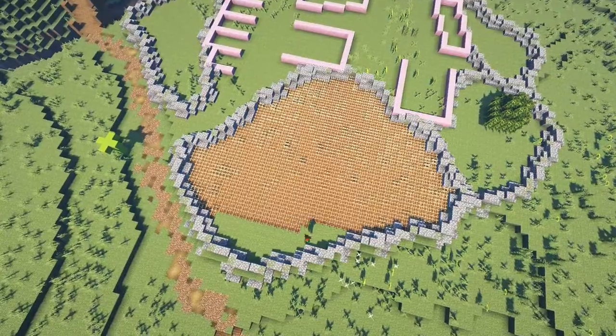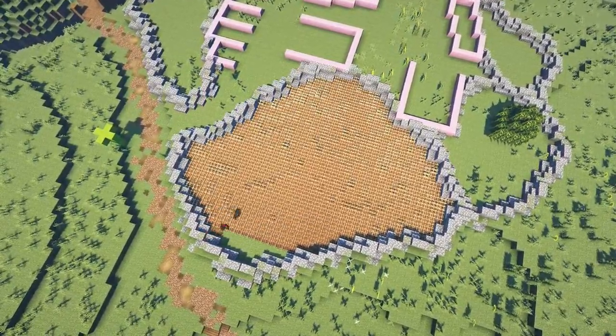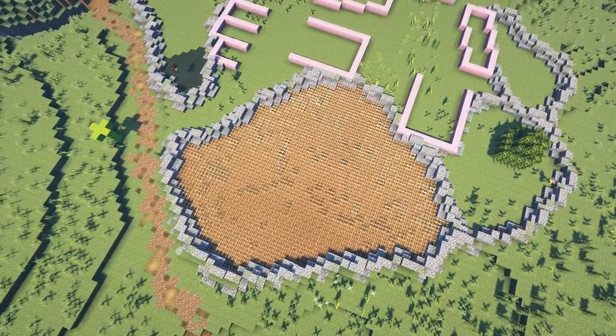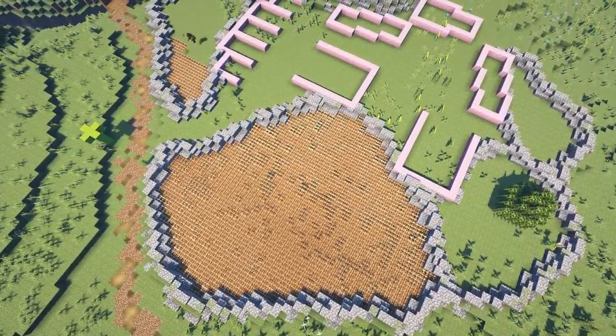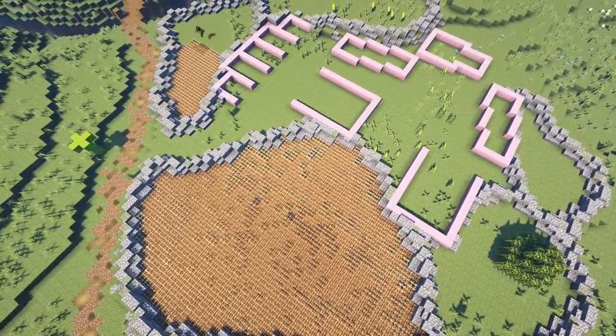A trick I learned when making this farm that you might find interesting and helpful: crops don't actually need water by them to grow. As long as you plant the seeds quickly after hoeing them, the farmland will not turn back into dirt and the seeds will still grow, albeit more slowly.